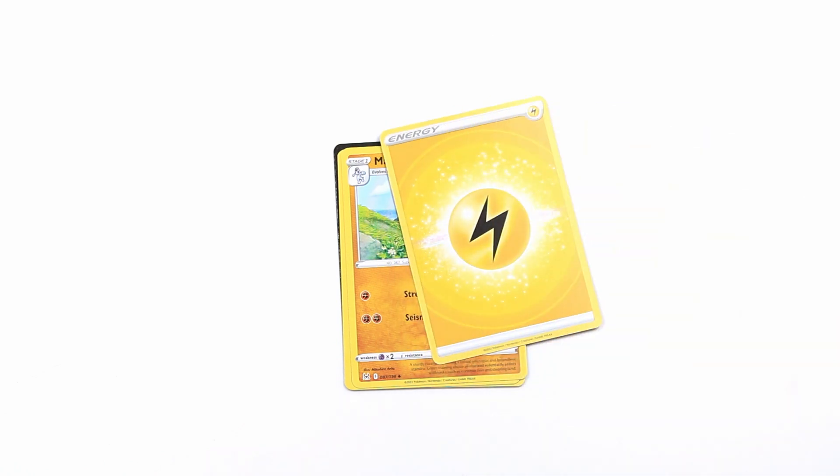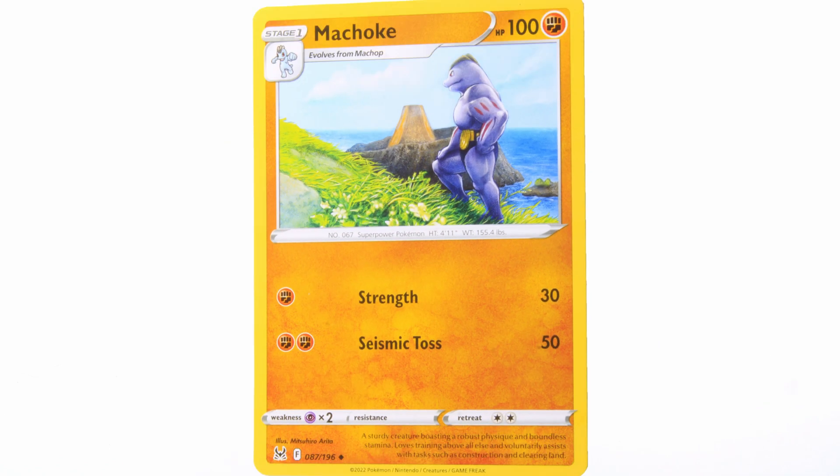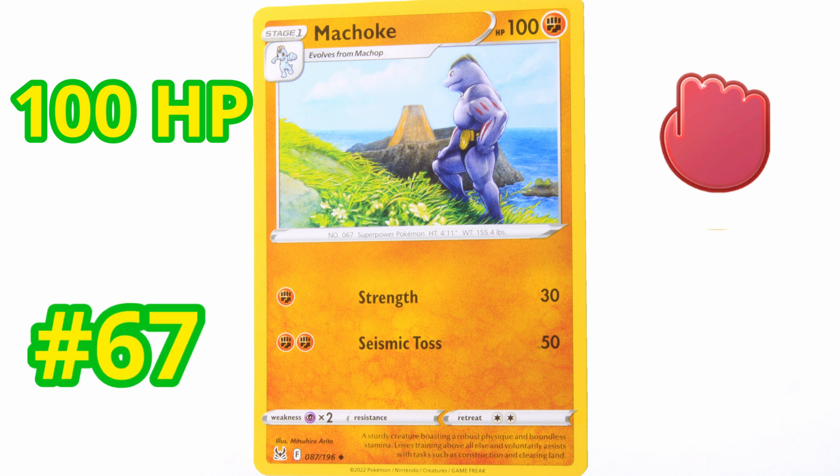We got an electric energy card — that's good for electric type Pokemon. Next up is Machoke. This is a very strong Pokemon. It has 100 HP. It's a fighting type, and it evolves from Machop. This Pokemon is number 67 in the Pokédex — this is the Super Power Pokemon.